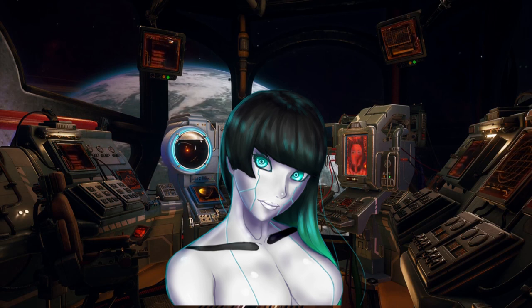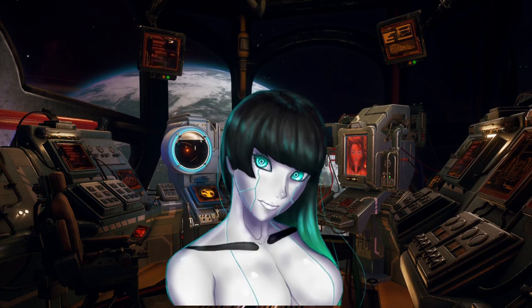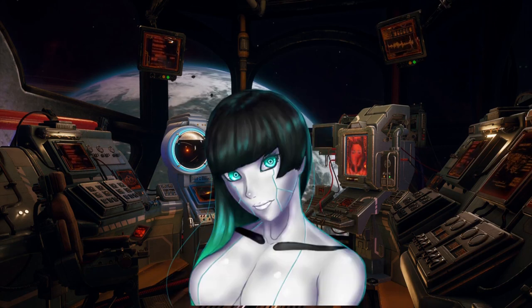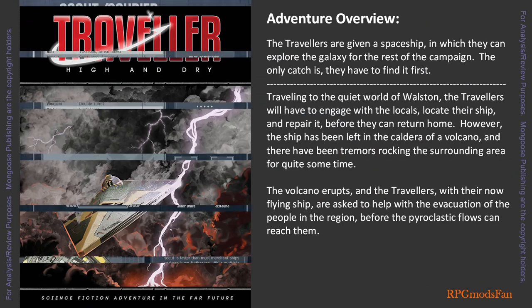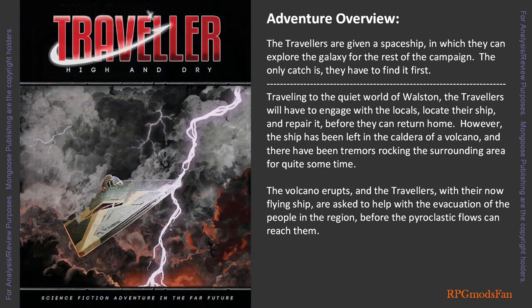A group of travellers came to planet Wallston to claim a Scout/Courier class spaceship. A synopsis of the High and Dry adventure would be as follows: the travellers are given a 100-ton scout class spaceship in which they can explore the galaxy for the rest of the campaign. The only catch is they have to find it first.